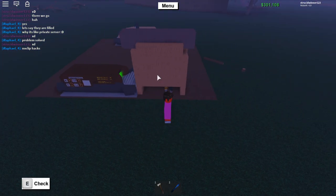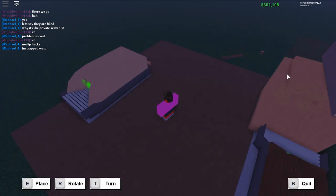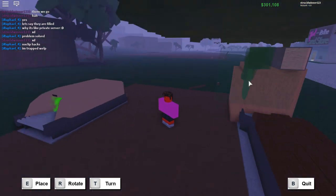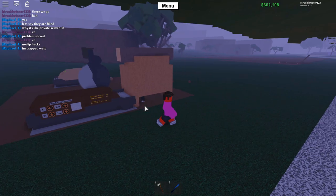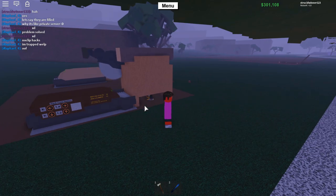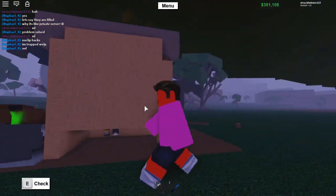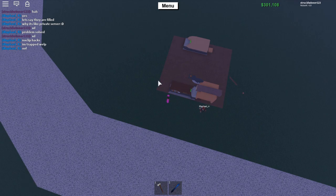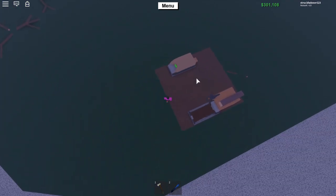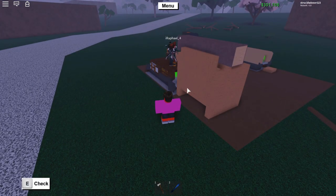Obviously if the player is a hacker like Rafael they can no-clip through, but legit players who randomly join can get trapped here. You can put a saw inside it too, glitched through — you can literally kill them. There are about four or five different spawn areas, so you just have to see where they spawn and put the traps there. This is definitely one of them since this is where Rafael spawned when he reset.